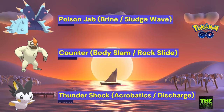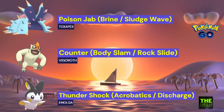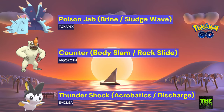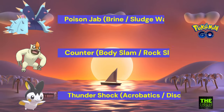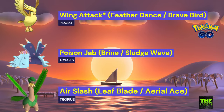For the second team, we have Toxapex, Vigoroth, and Emolga. Toxapex will overall be the number one pick in this cup thanks to its bulk. Vigoroth will be your safe swap and Emolga will be your closer. Emolga with Acrobatics will almost one-shot the entire meta.